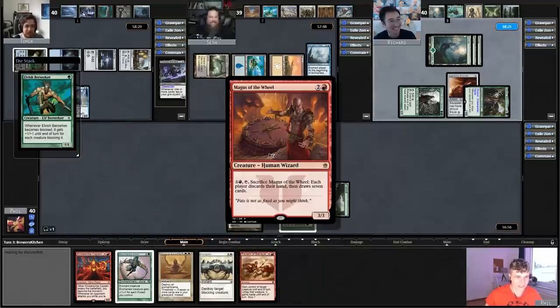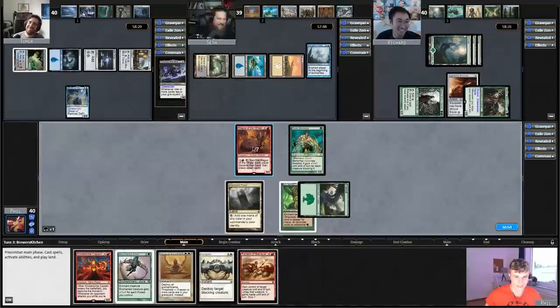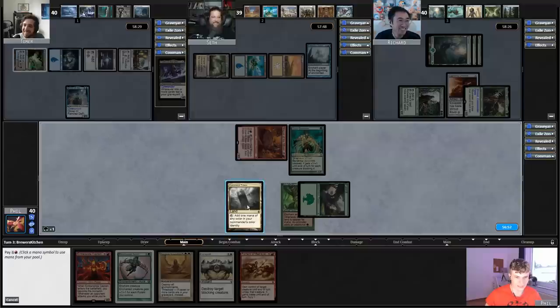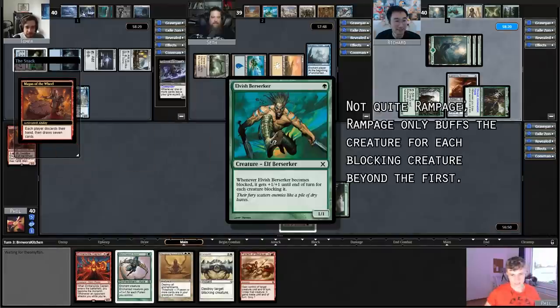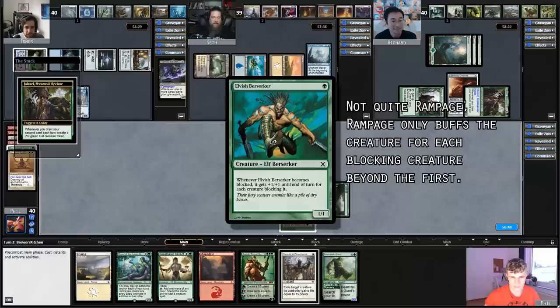Oh wow, that is a buff one-drop. He's pretty buff. I'm actually going to — it becomes blocked, it gets plus one plus one. All right, is that Rampage? That's unkeyworded Rampage. Yeah, that mechanic's so bad. Oh, my hand got a lot worse.